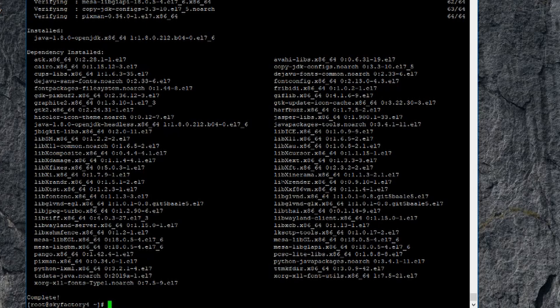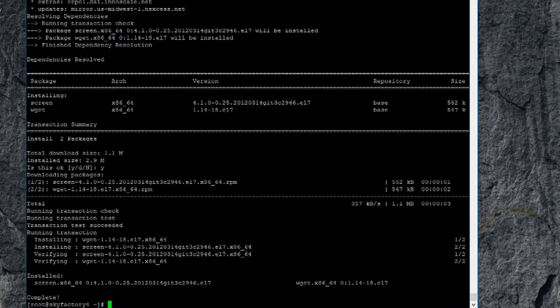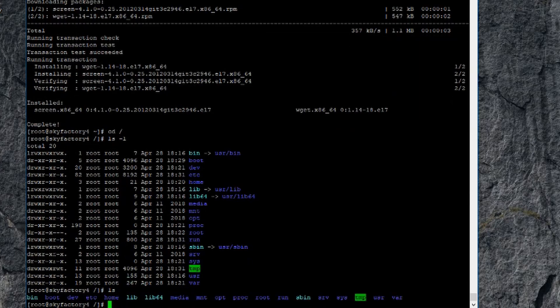Next we're going to install two little apps called wget and screen. So: yum install wget screen — you can type them on the same line. All these commands are in the description box below. It's going to download two packages — say yes to install. wget can go out to the internet and download files from a URL, and screen is what you use to run the server in the background.